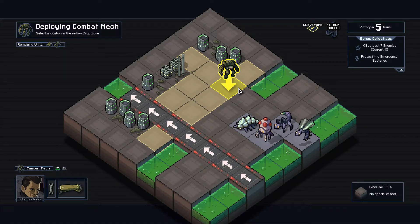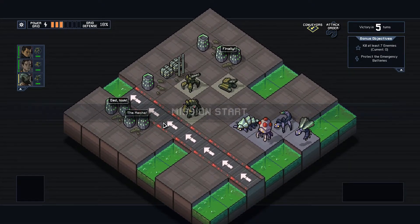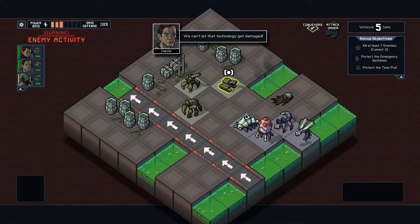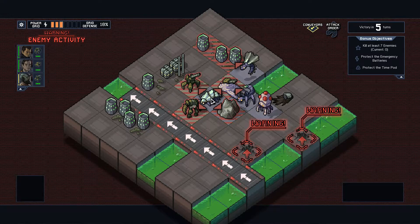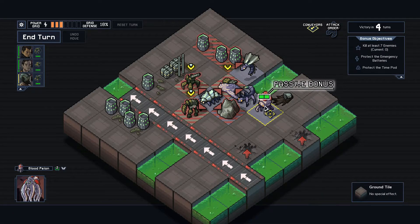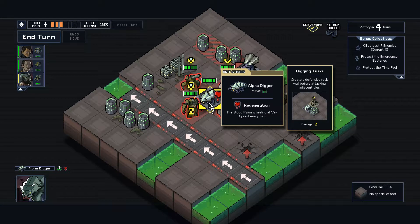Let's go — here, there, and there. Pod incoming. What the hell is this thing here? Okay. This guy here is a pain in the ass, but — 'create a defensive rock wall before attacking' — okay.